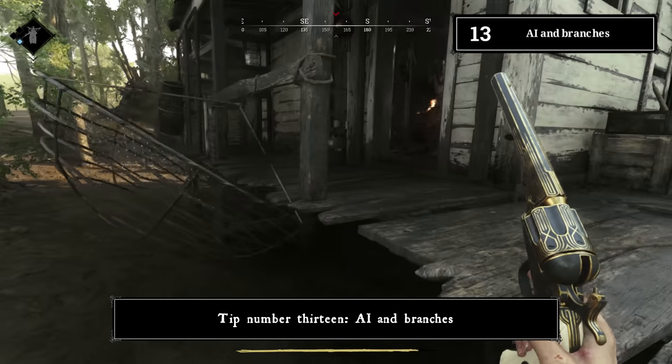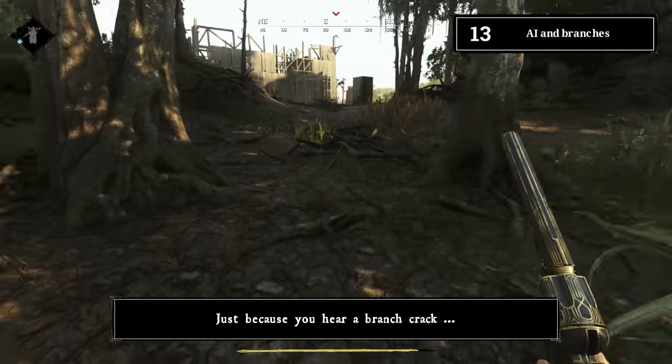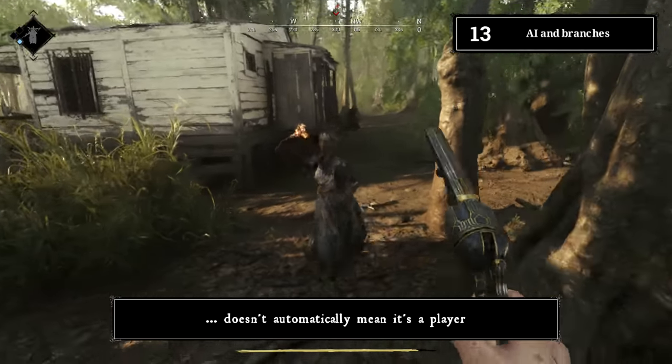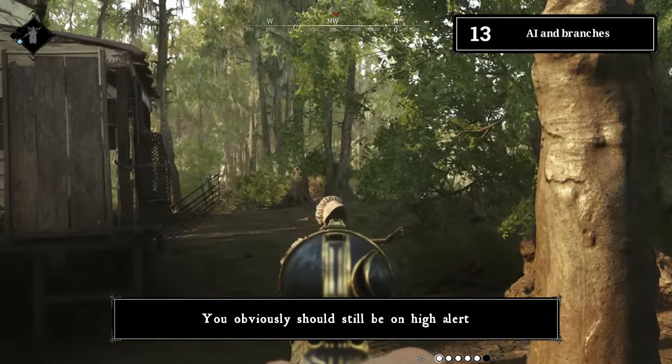Tip number thirteen: AI and branches. AI can trigger branches as well. Just because you hear a branch crack doesn't automatically mean it's a player, though you should still be on high alert.